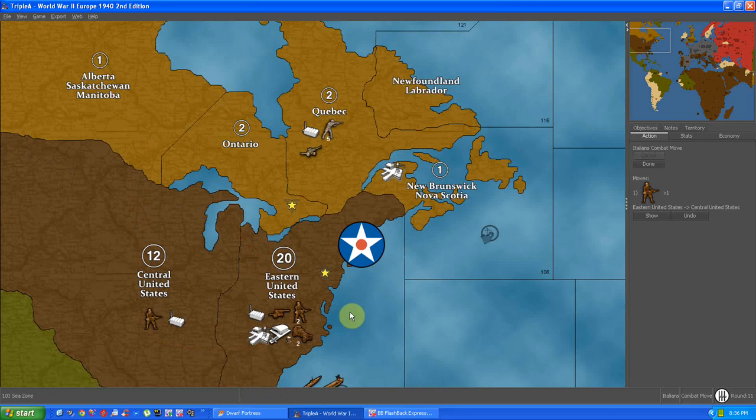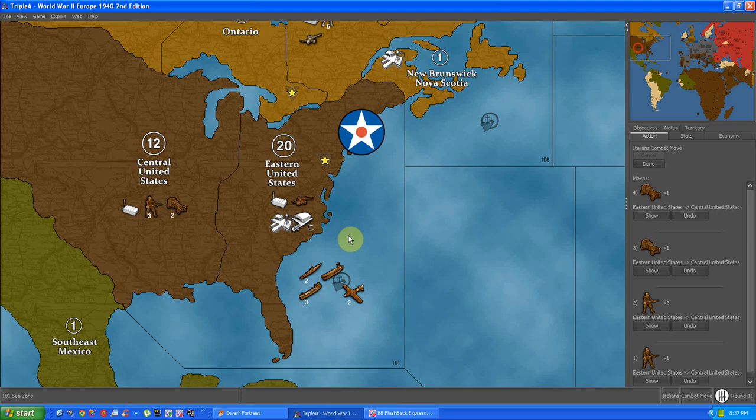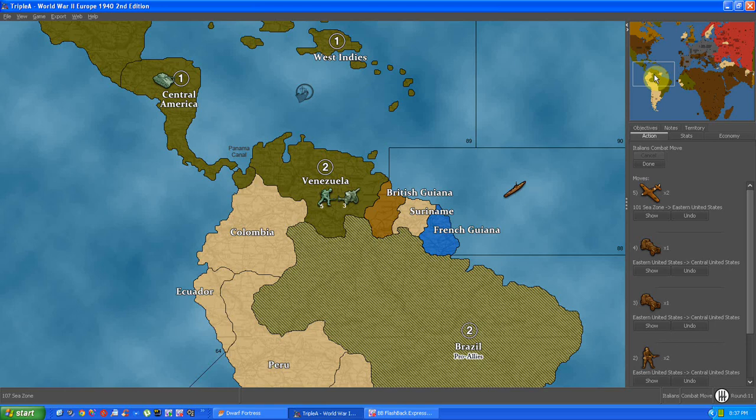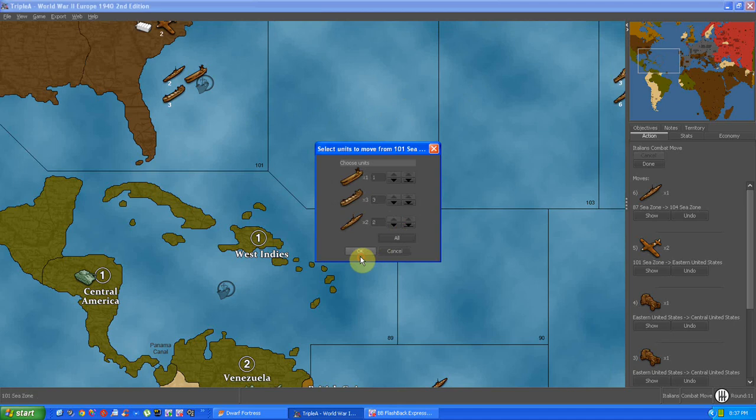I'm going to hit the Central United States and then drop these guys — like so. That might look odd, but it's just so I can defend against the encroaching Americans coming down in this direction, and I can build stuff here too. Hopefully that'll be enough to discourage him from attacking me. Or I can just drop these guys here to make sure he's discouraged. Okay, I don't need these guys down in this direction, so they can come up. I can amass my fleet, so to speak.